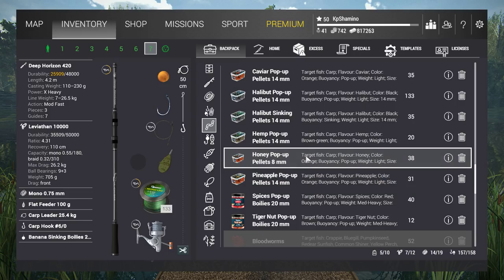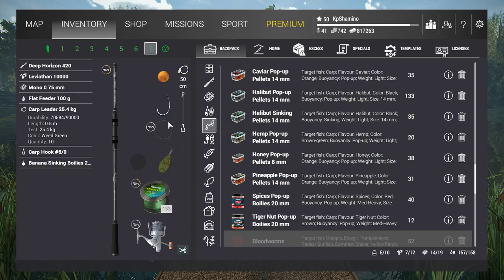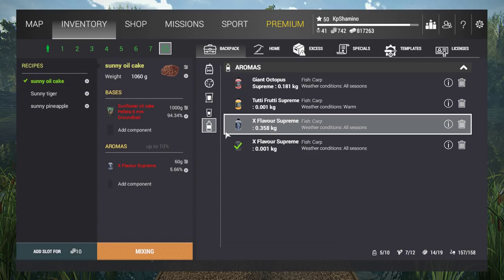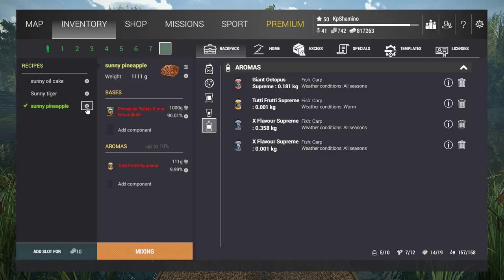So now you know how it works — it's not that complicated, but at the start you might think 'what? I just bought something and I can't use pellets on it?' It's not that easy at the start. Now let's talk about ground bait, because that's the most important part of bottom fishing.